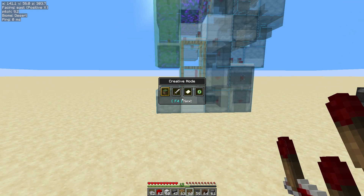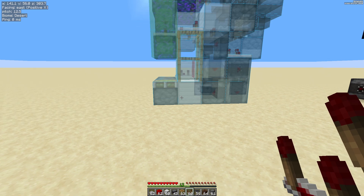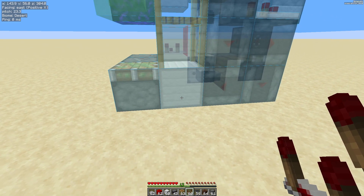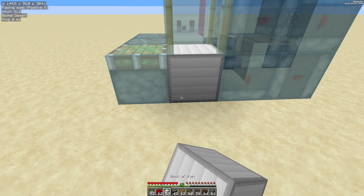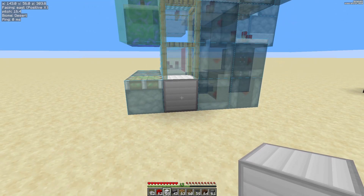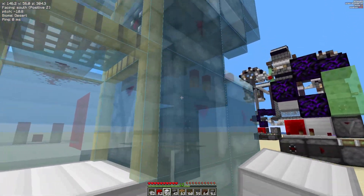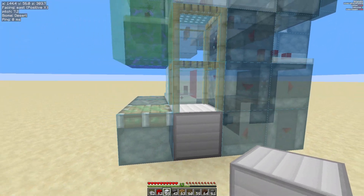I am in survival mode. So normally if I want to place, say, this iron block, I have to middle click and then right click to place the block. It's quite slow, and if I want to place these kinds of blocks, I've got to get my orientation right.